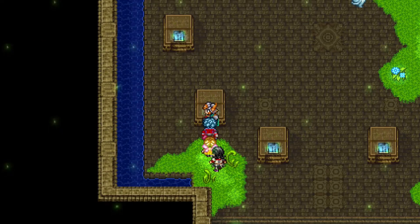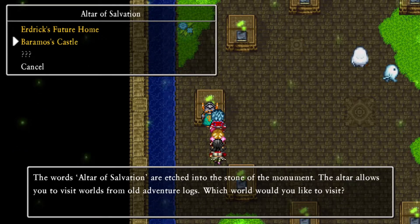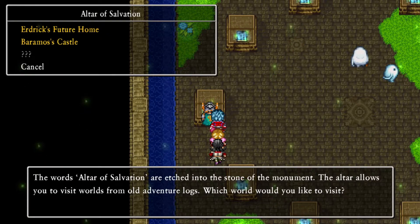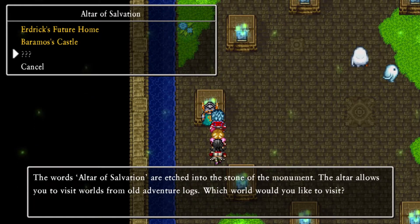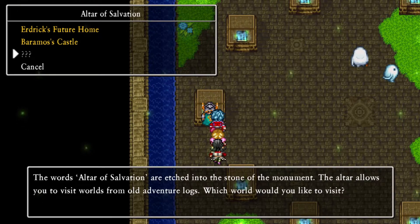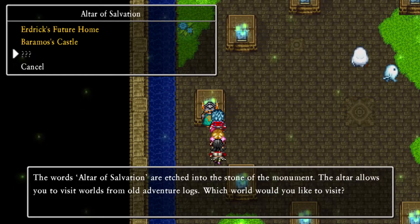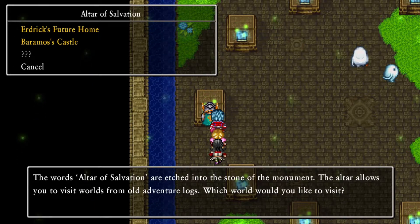Oof, I'm going to have to remember these. There's another one we're missing - the altar of salvation. That Erdrich future home. We've got Ramamo's castle. Ramamo's castle later on is completely bringing back the big bad quest at Ramamo's castle. So we have to go do this one to get this one - we can't get that one right now.